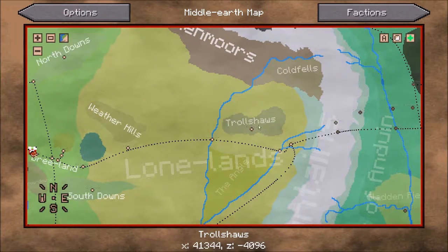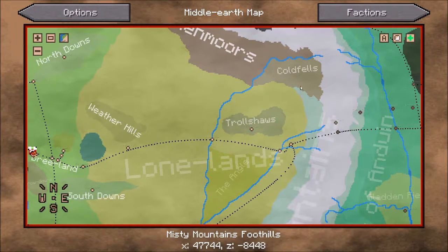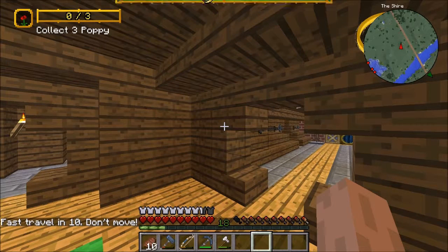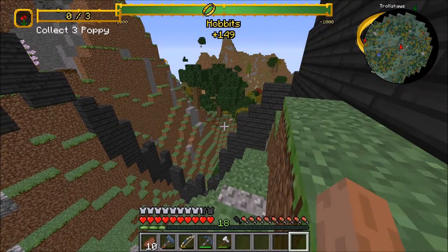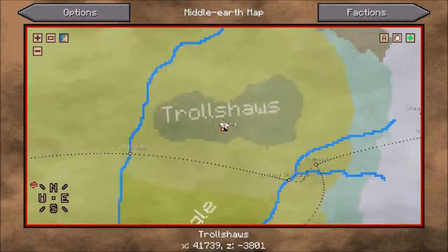We will be fast travelling over to Troll Shores, because that does seem to be the closest place to the Coldfells up there. So let's fast travel to the Troll Shores — I'm just gonna run to the Coldfells and get back with you when we're there. So I have just been exploring. I'm in Troll Shores at the moment. Tried to run north.